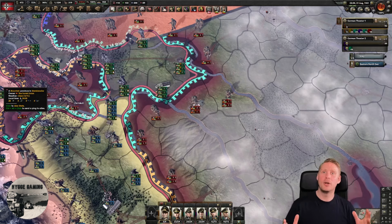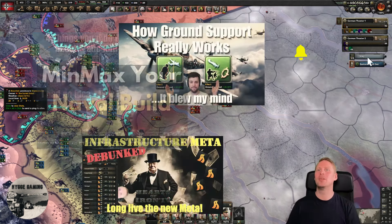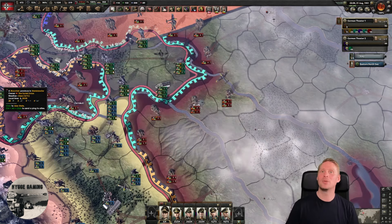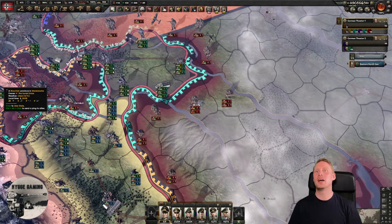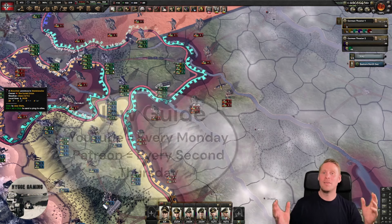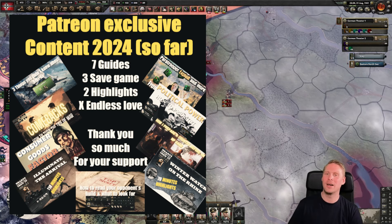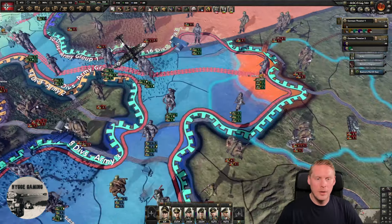Before we go any further, me and Badger release a new guide every Monday on this channel ranging from micro to economy to air and naval. We also have our amazing studio that hosts our multiplayer games, and the last game was a really close one — both teams were pretty sure they were going to win. Please check it out, the conclusions are amazing. For our beloved Patreons, we release a new guide every second Thursday, and we have a great Patreon archive with around 14 to 15 guides and more coming.